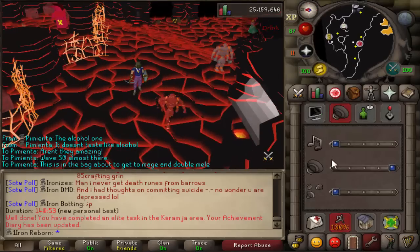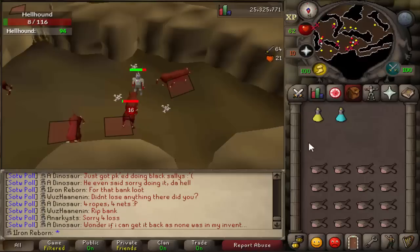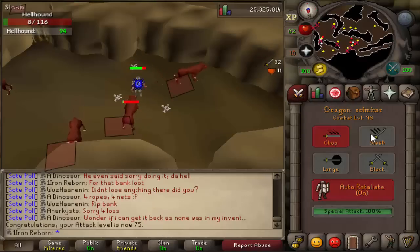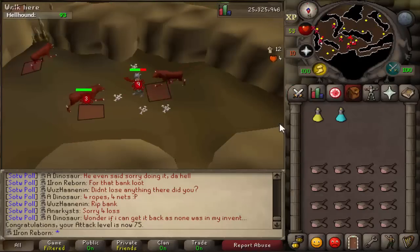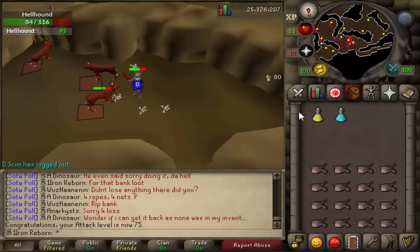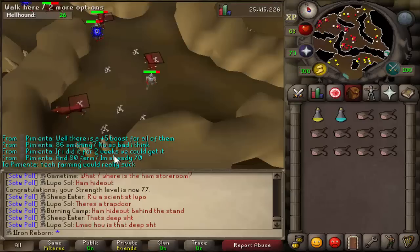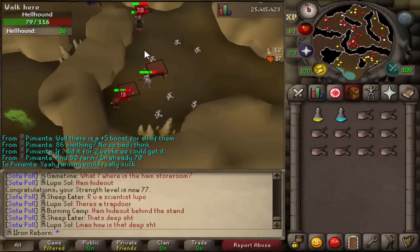The whole time I was doing Slayer on my main — so no XP waste. 75 Attack achieved, still 96 combat. Now we're going to be training Strength until we get a whip, most likely. Still no clues unfortunately, and we have 93 kills. 77 Strength and we still have no clue scroll with 26 left — hopefully we can pull one in.